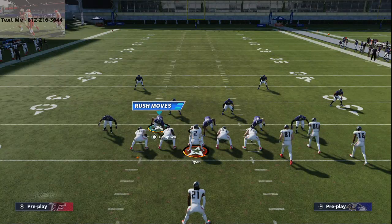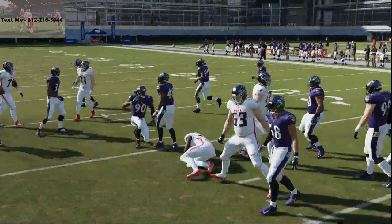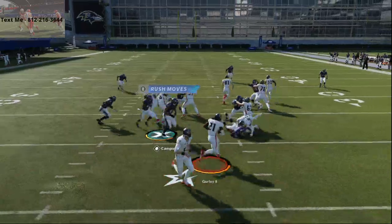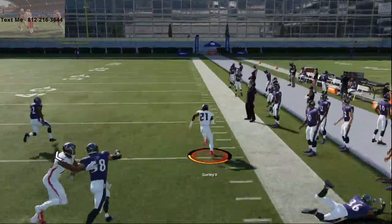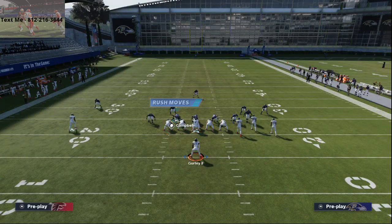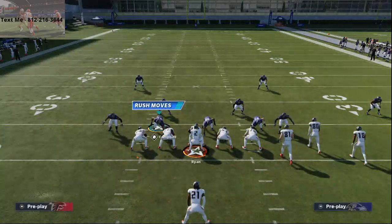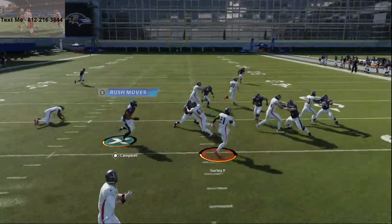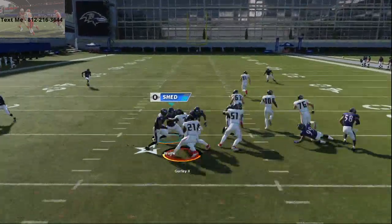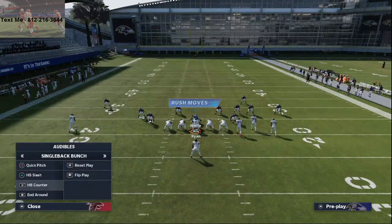If you ask me what's better — draw or slash — I'd say slash, because it does a better job against defenses designed to stop the run. Draw does better if you're trying to beat a dime 1-4-6 or heavy blitzing defensive metas. But if you ask me what's the better overall run, especially if they're trying to stop the run, HB slash — because it's a zone run that can be run inside or outside. I take three steps with my running back and then decide whether to go inside or outside. One thing I like about the slash is you can cut it right down the middle of the field if that lane opens up. With the draw, if they blitz pressure middle, you're going to struggle.